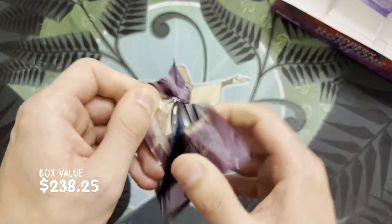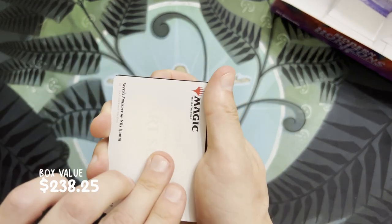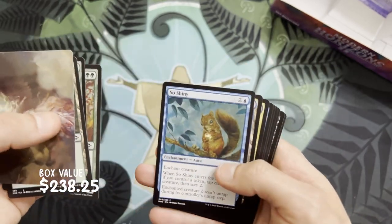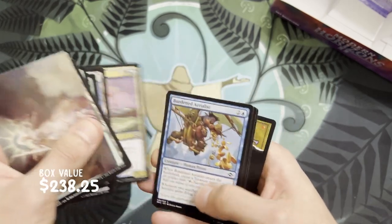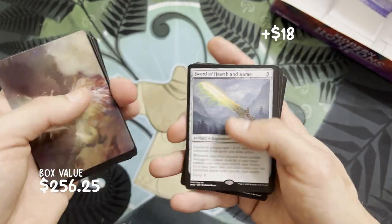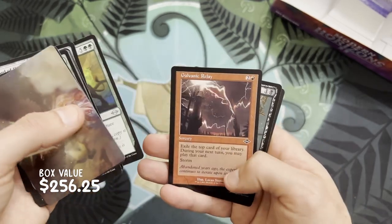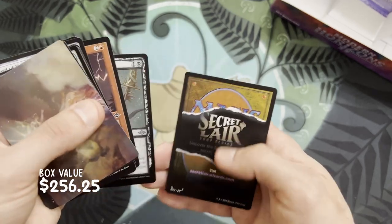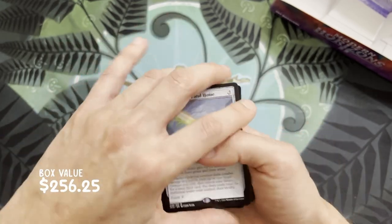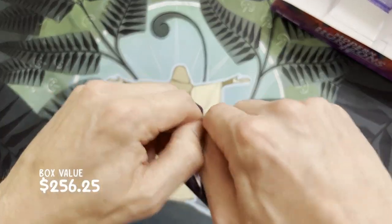Sweet, let's go! We have a bird token in this one. Art card is Serra's Emissary — pretty cool. We have a Forest. Our rare is a Sword of Hearth and Home — sweet, we got a mythic! Hunting Pack, Galvanic Relay, Sudden Edict, and a bird token — not so bad. Sword of Hearth and Home — that's pretty cool. Still, our quest for the monkey continues.